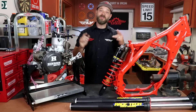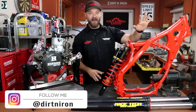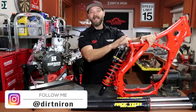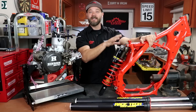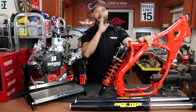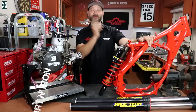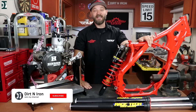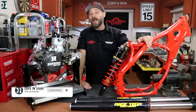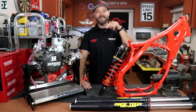Alright guys, let's get back into this video. Here on my desk, let's start with the frame. We chose this bright red color for powder coating — San Diego Powder Coating did our frame and I think it looks beautiful. There is a reason we have a red frame. A lot of you on Instagram were saying I'm trying to build a Gas Gas — that's not the case. This is still a KTM, but here is the reason.